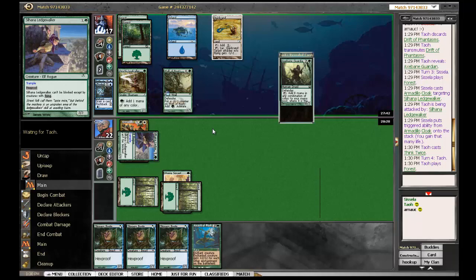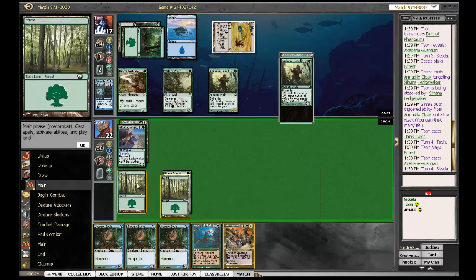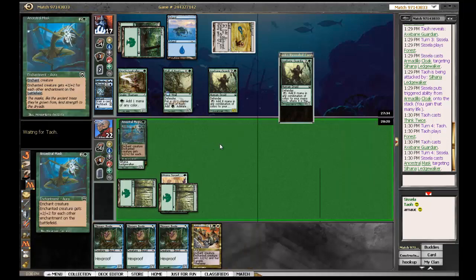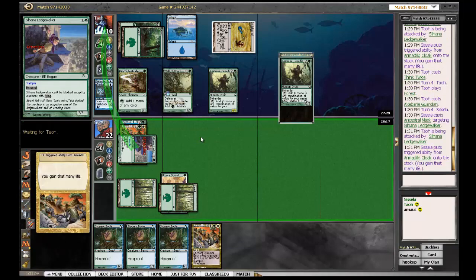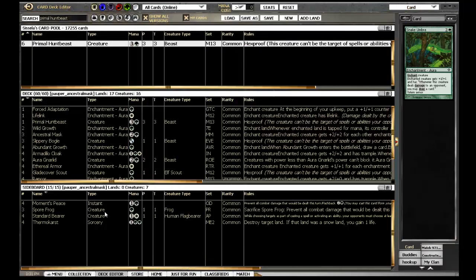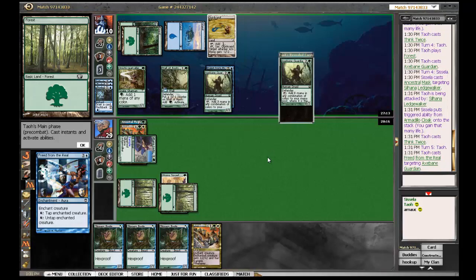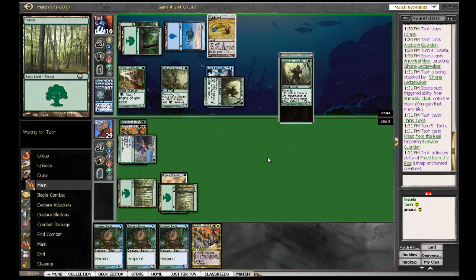If somebody knows how to change YouTube titles, let me know, because I can't change that one. And that's not the only spelling mistake I've done in titles - shame on me. So now we'll play Axebane Guardian. And he's pretty well set up now, so we need to take him out. It's a three-turn clock and our life total just doesn't matter at all. And the cyborg cards are just worthless. Is there an opening for Thermocast here? It's on - it's Freed from the Real! But he has three cards in hand. We know he has to go off, and he has to find one of his kill spells.